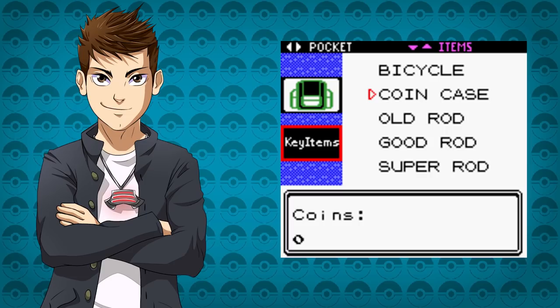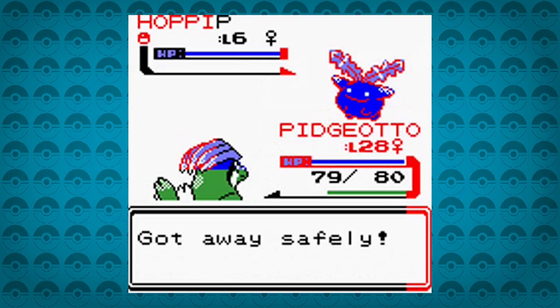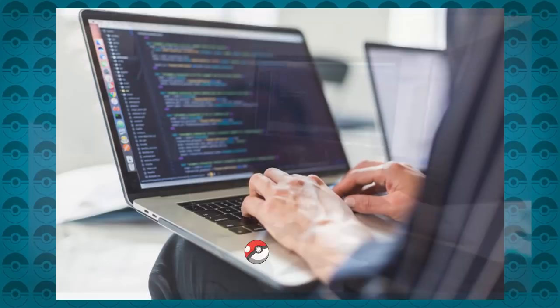There are many ways to access this dimension of glitches, but the most popular one was the coin case method. All you need to do is talk to the Machop in Vermilion City or the Machoke in the Goldenrod department store, and then use the coin case immediately afterwards to activate it. This glitch is safe and poses no harm to the save file — it just adds a level of variety to the visual aspect of your game.